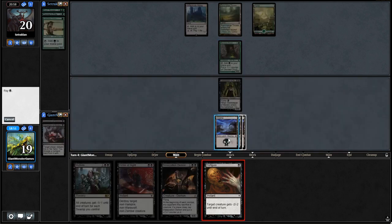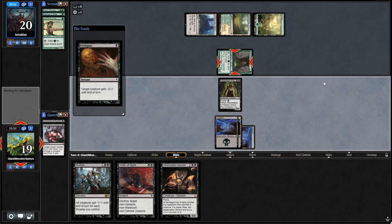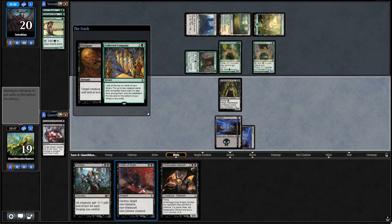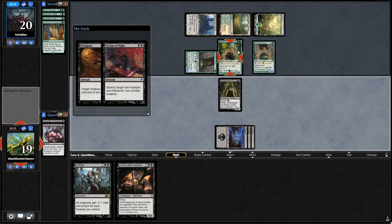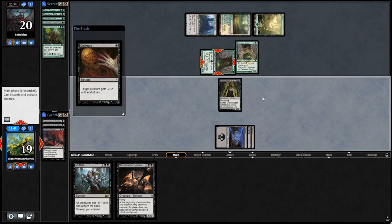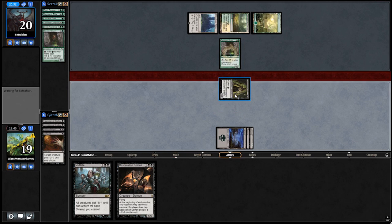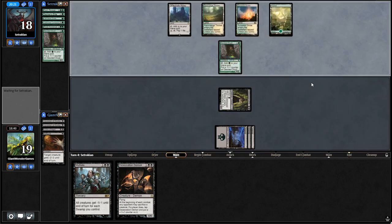We're going to Disfigure this guy, getting rid of it. Our opponent responds with Collected Company, getting an Arch Druid and another Devoted Druid. We Victim of Night the Arch Druid — chain reaction, then swing in with our Gatekeeper. Ship it over to our opponent's turn and hopefully draw a land to get Desecration Demon into play and start dealing serious damage. That's the game plan of the deck — Desecration Demon tends to be quite good in the damage department.